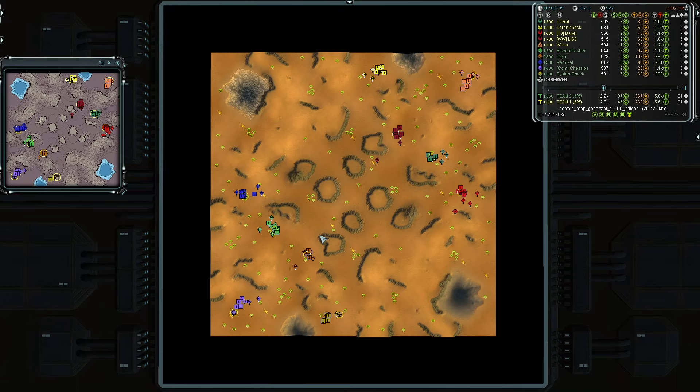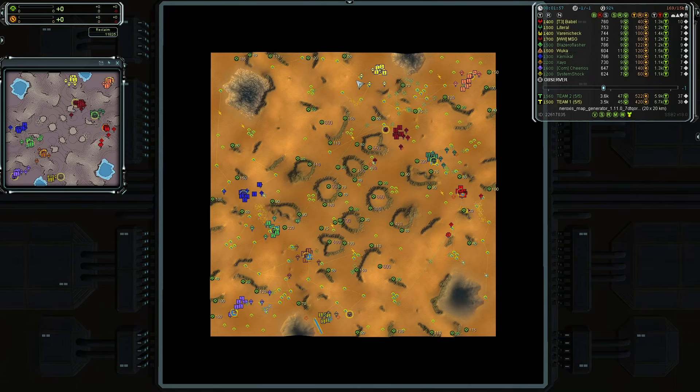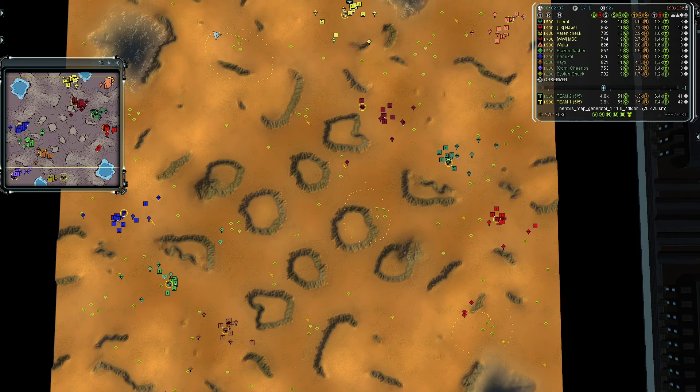Team two has only UEF — five UEF players — which means they lack Aeon, Cybran, and Seraphim technology. Team one lacks UEF tech, which is entirely obviously comprised of team two's lineup. For ten players on the map, they're sitting at 12,000 reclaim — about 1.2k mass per player — not a whole lot but a decent amount. Most of it is in the middle of the map and on the upper plateaus.